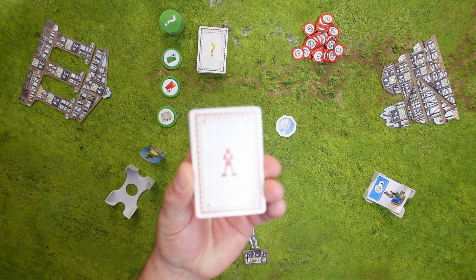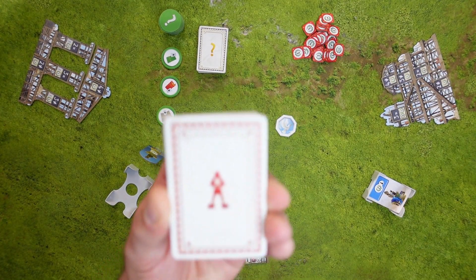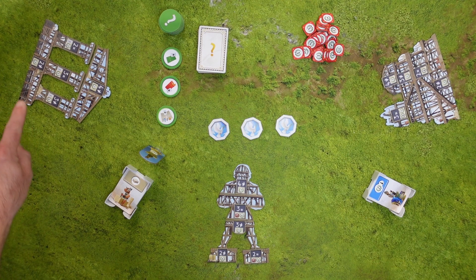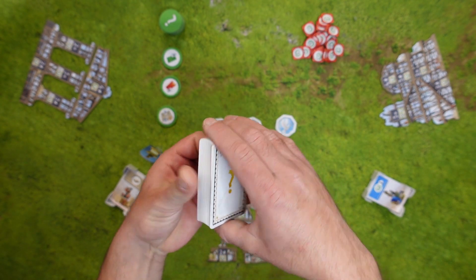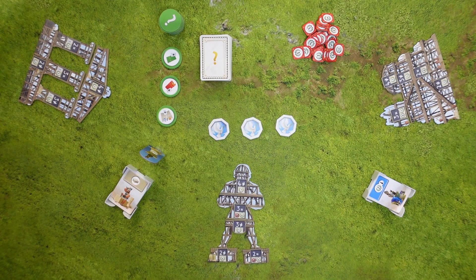Each player also gets a deck corresponding to the wonder they are building. This deck should be well shuffled and placed face-up between themselves and the player on their left. In the center of the board we have the main deck — the one with a question mark on it — which should also be shuffled well and placed face-down in the center of the table.